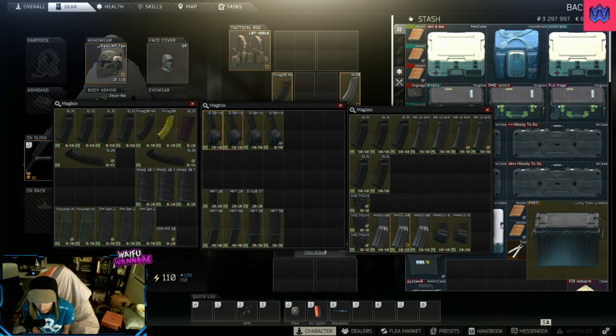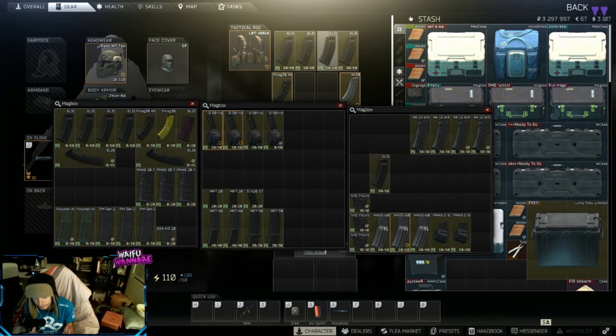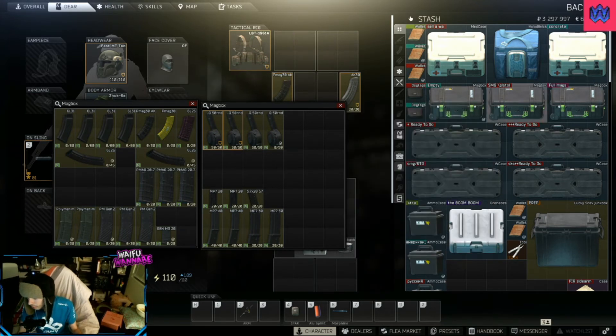SMG pistols — same thing: MP7s, Glocks, and your 5.7s and stuff like that. For full mags, these are ones you're ready to go with. It's important to have those mags already topped up and ready. Because when you're about to run a raid or something, the last thing you want to do is be filling mags and filling bullets, waiting for your teammates. So have these ready for your team or your first run of the day — just click and run them right into your pouch.